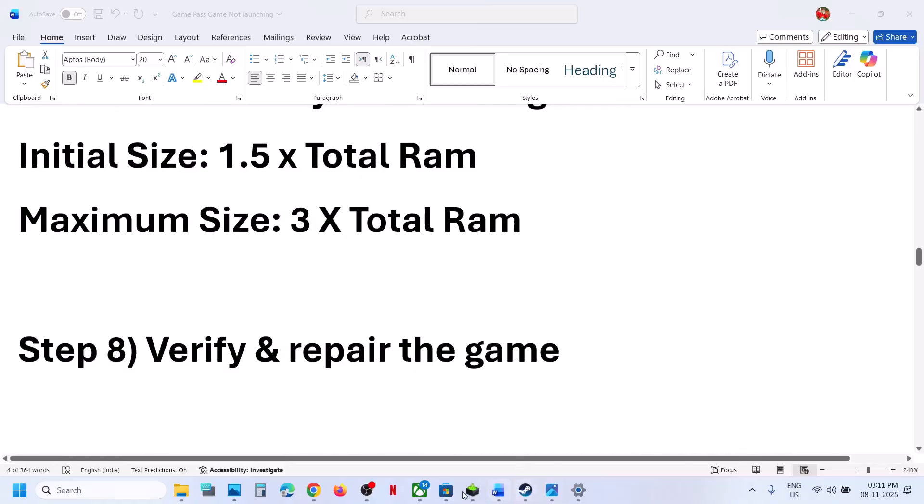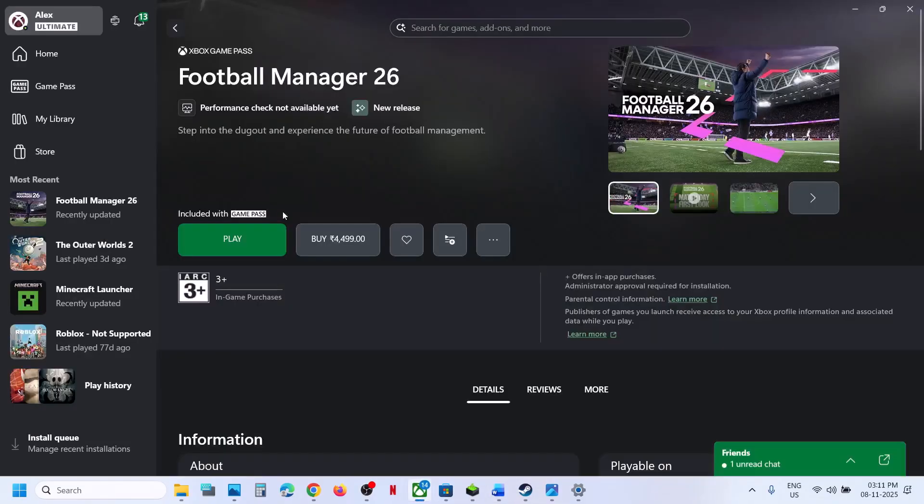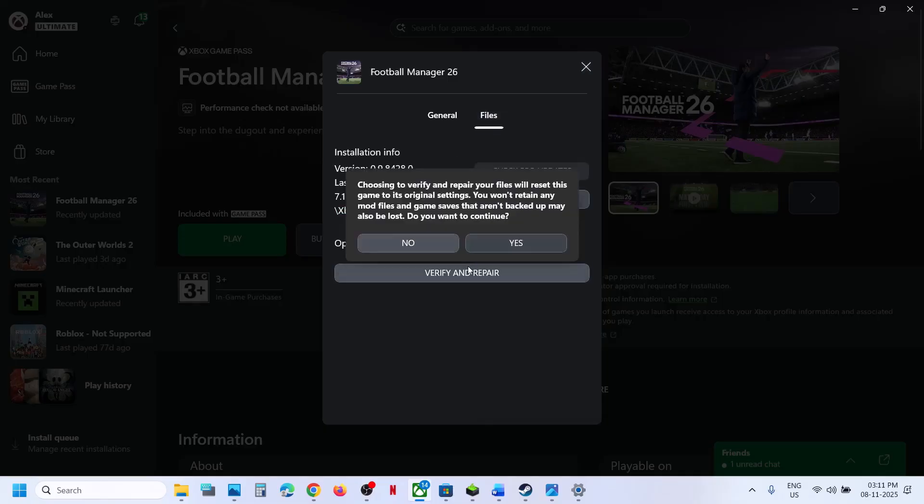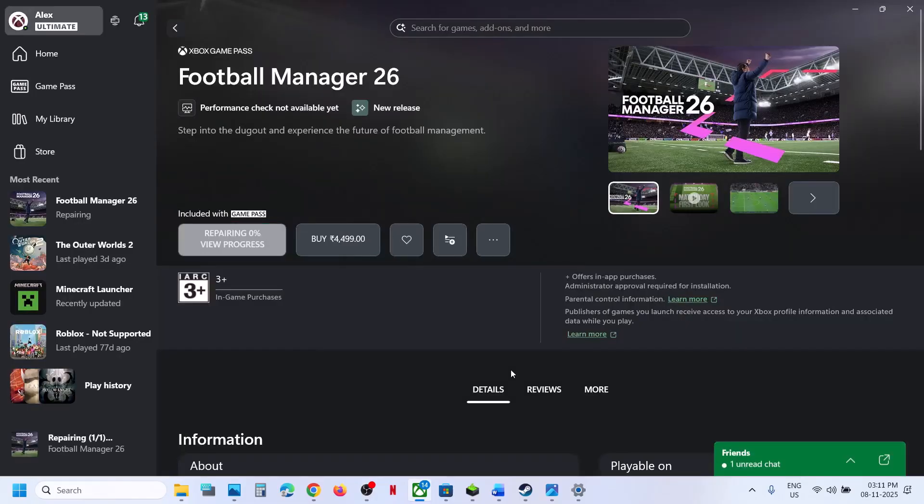The next step is to verify and repair the game files. For this, go to the Xbox app, click on Manage, then go to Files and click on Verify and Repair. Click on Yes to allow, and then check.